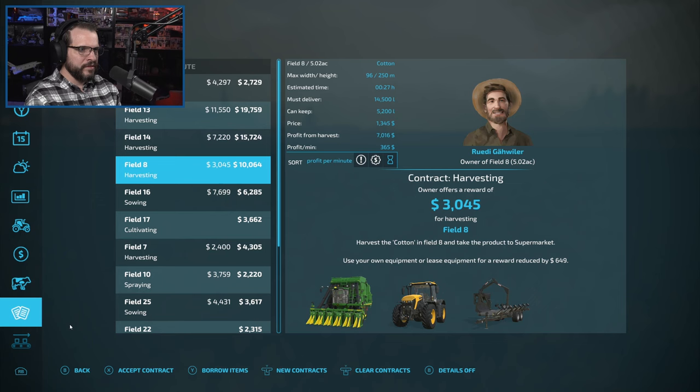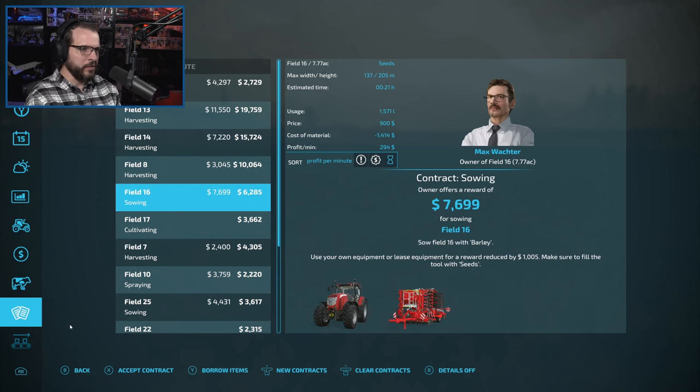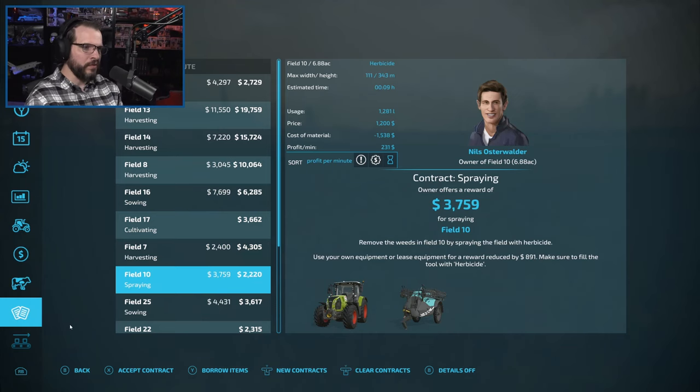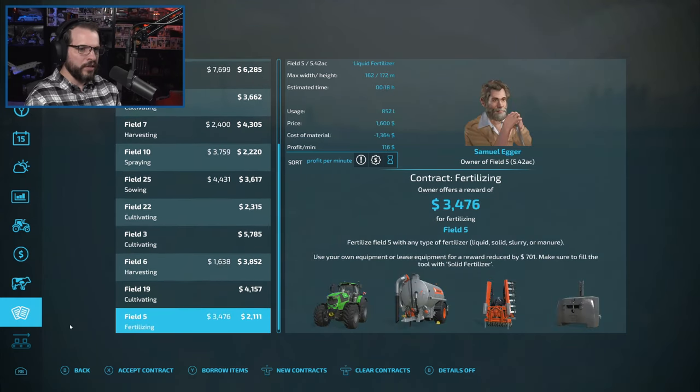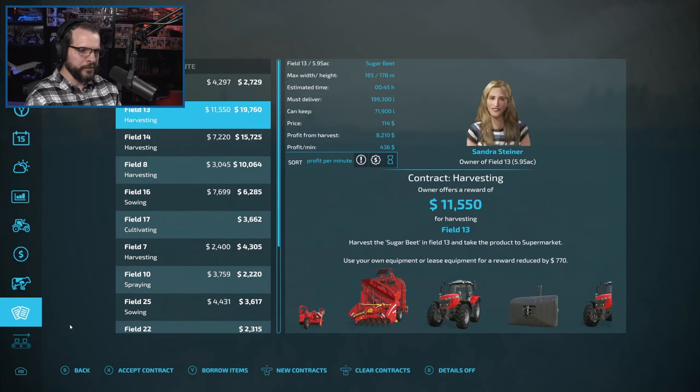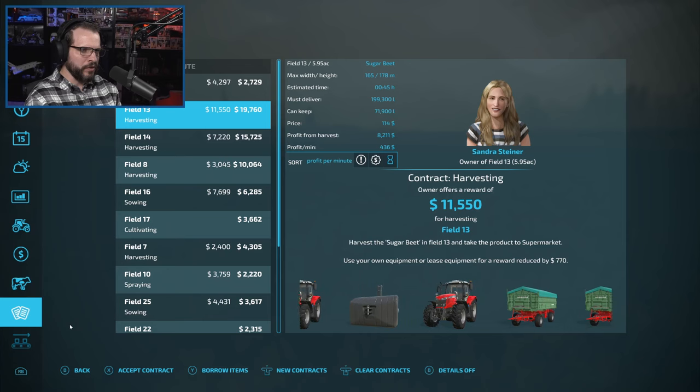There's a sugar beet contract and we kind of need to do it, because the more sugar beets we have the less we have to worry about making ourselves later down the road. So we're not even going to wait - we're going to go ahead and grab this one for sure. Obviously we've got to borrow the items.